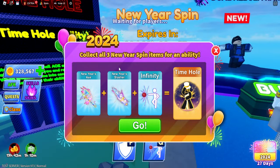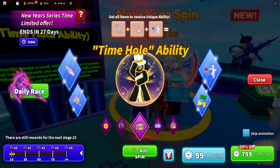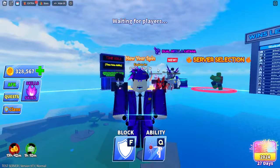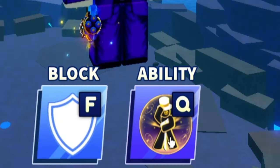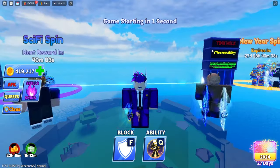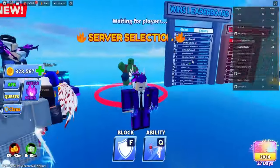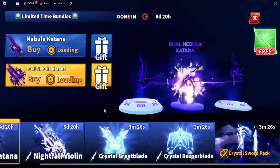Next up is the New Year spin — we have the New Year's Axe, New Year Slasher, Infinity, and Time Hole. The new Time Hole ability is super cool: it creates an AOE around you, speeds you up to the speed of Wind Cloak, and slows down anything that enters your bubble. Here's a quick preview in-game — as you can see it just slows the ball down. There are no new game modes; they're keeping Infection, which is fine.